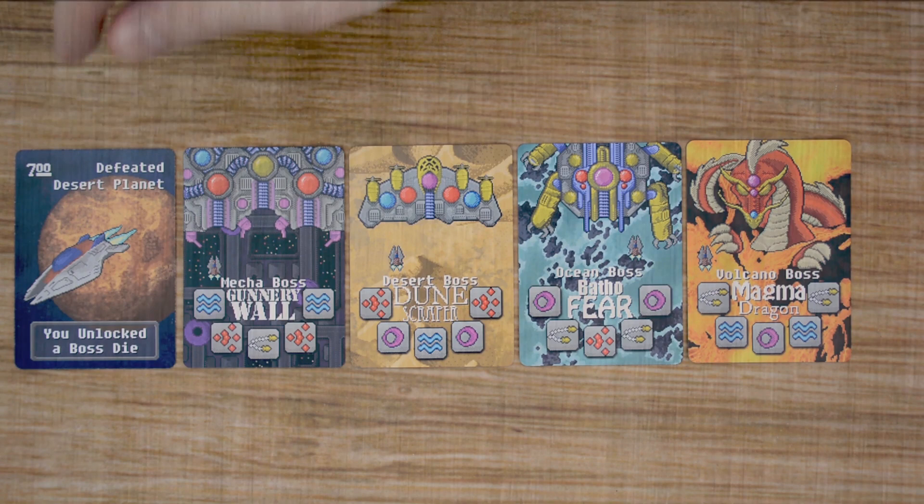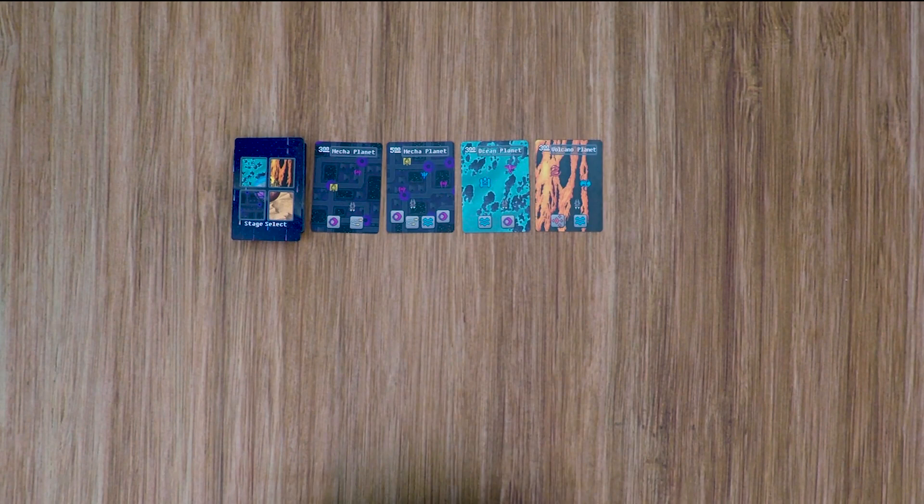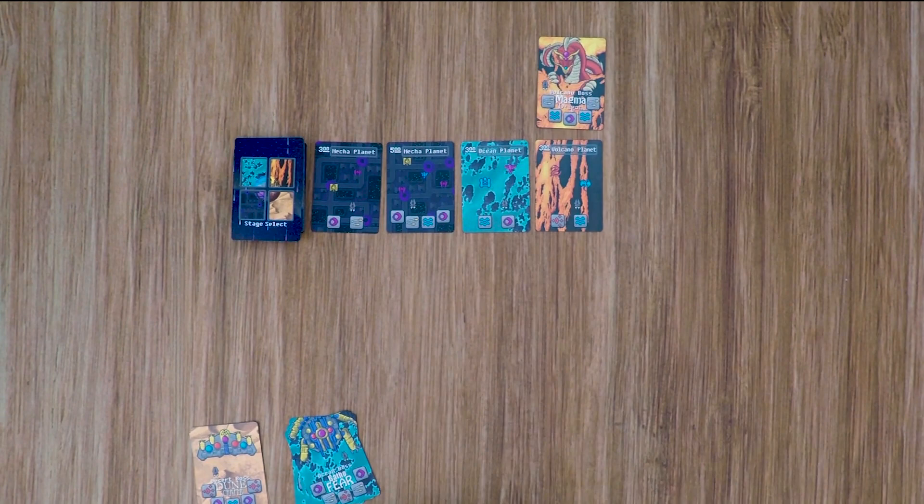Moving into setup, this is just going to cover the base game — if you want to know how to add some of the mods, I'll include that later in the video. You're going to grab the stage select deck and shuffle that up, then place it out in the middle of the playing area, and reveal the first 4 cards in that deck. Once you're done with that, grab the 4 boss decks and separate them by type. Then, based on the number of players, take that number of bosses from each of them — so for 3 players, remove 1 boss card from each deck.